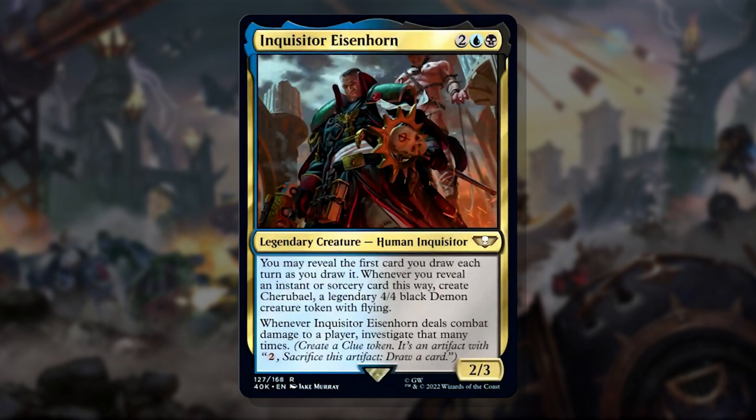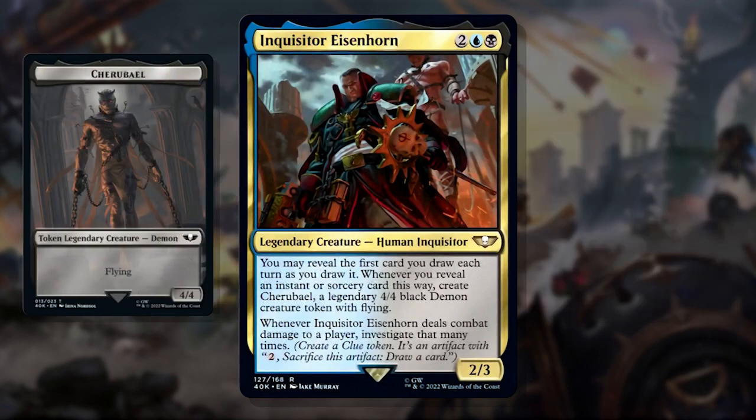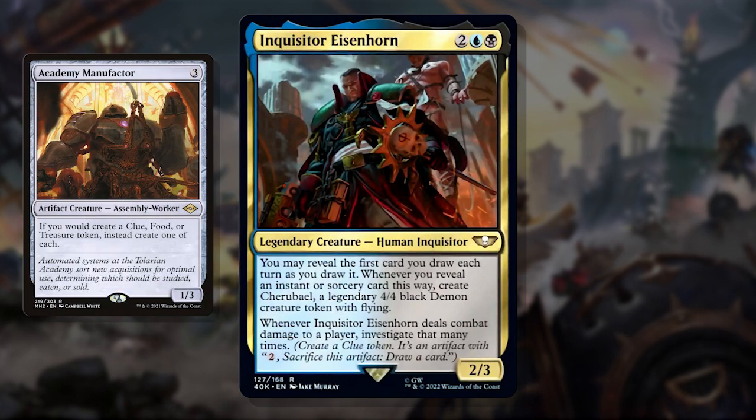At number 3 we have Inquisitor Eisenhorn. This 4 mana Dimir legend can do pseudo-Delver of Secrets stuff, where flipping an instant or sorcery off the top of your library as your first card drawn each turn makes you a legendary 4/4 Flying Demon. Not bad if you can manipulate the top card of your library. But to me, the next line is the most important: when Inquisitor Eisenhorn deals combat damage to a player, investigate that many times. So connecting with base Inquisitor lets you investigate twice. As soon as you start Voltroning him up, that's a lot of clues — and anything that makes a load of clues is perfect for Academy Manufactor.